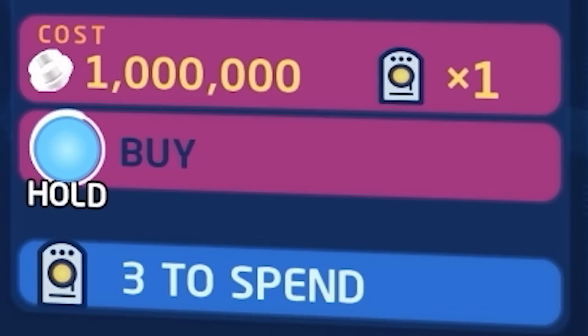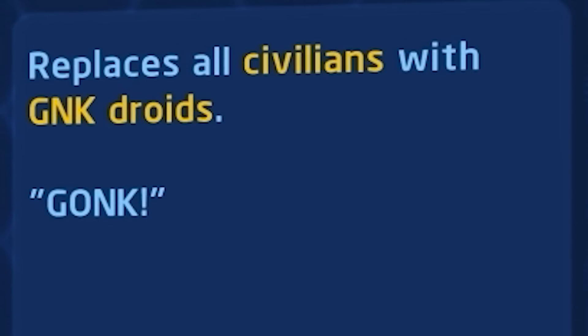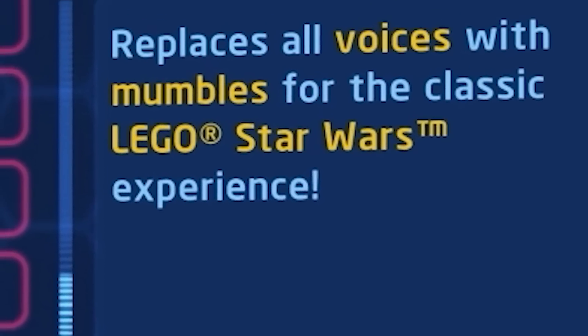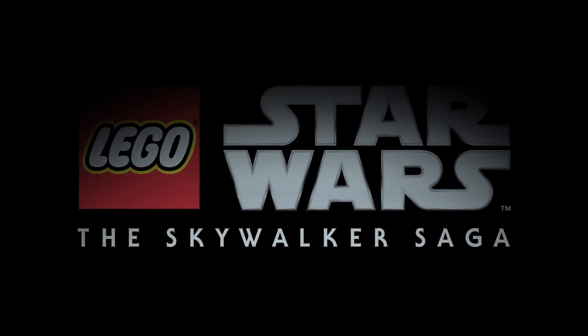Next up is the Gonk Civilians extra. It costs 1 million studs or 1 data card and replaces all of the civilians with Gonk Droids. Mumble Mode has already been purchased in this gameplay so we don't know the cost of it, but it replaces all of the voices with mumbles for the classic Lego Star Wars experience.